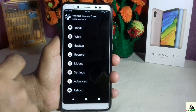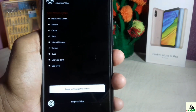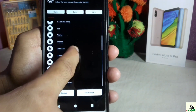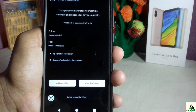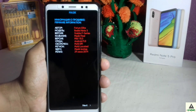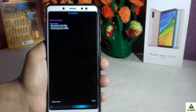Click on the Wipe button first, then click on Advanced Wipe and select Dalvik, System, Cache, Data, and Vendor, then swipe. The wiping process has been completed. Now go back, click on Install, and select the Magic ROM ZIP file you downloaded from the description below. Click on it, then swipe — an interface will appear showing the stable ROM series. Click the Next button; if you want to make changes you can, but I suggest just clicking Next and Next again. The installation process has started.